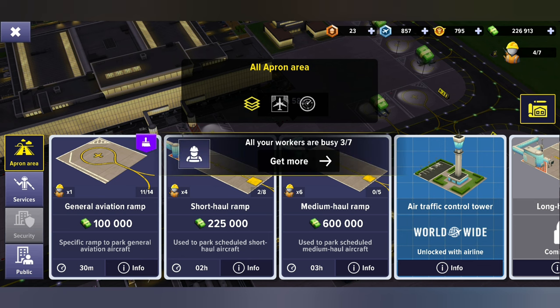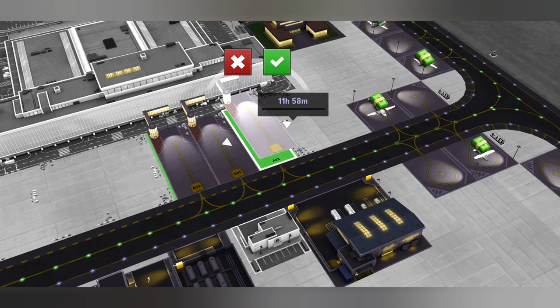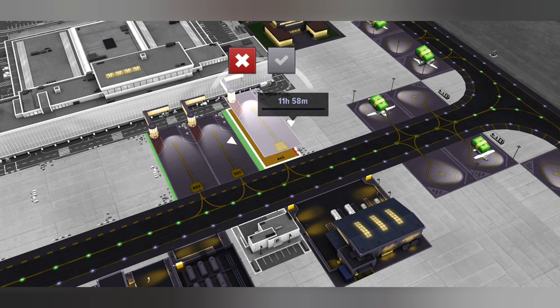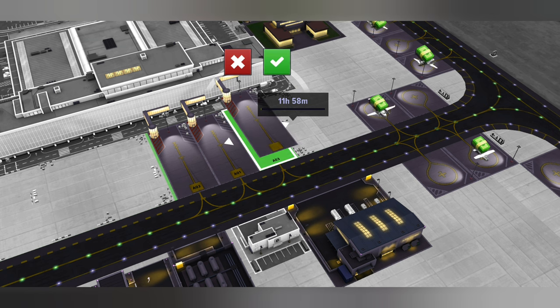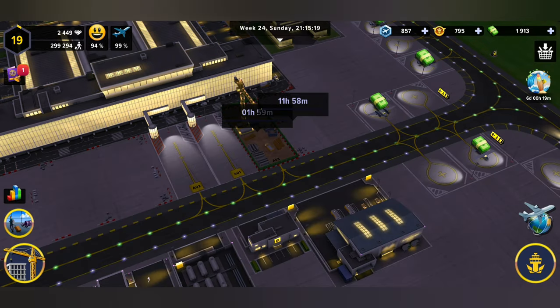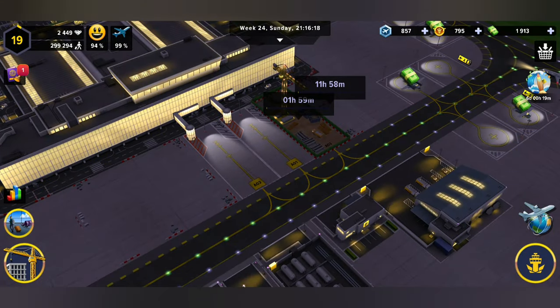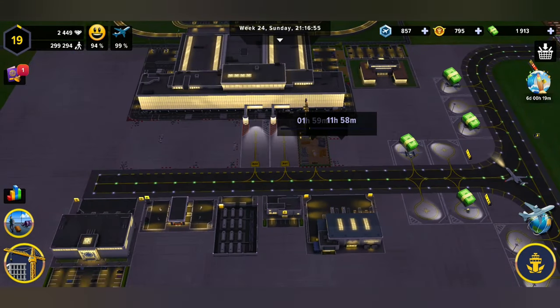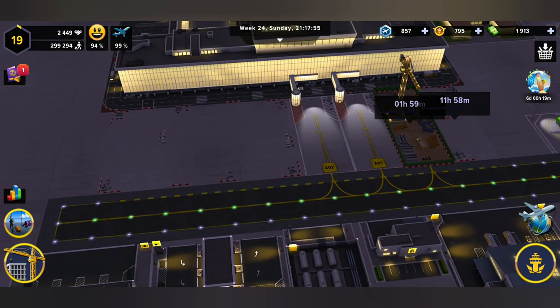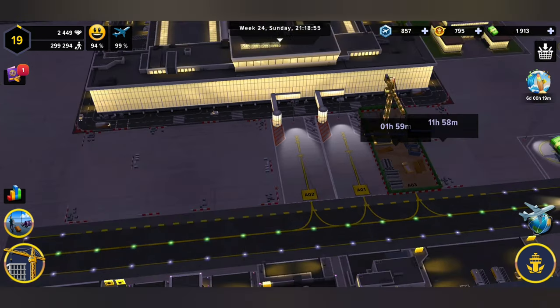It would fit in perfectly with another ramp area. For myself I would have liked a medium haul ramp in there, but for my airport right now the best thing I can put in would be a short haul ramp. We're going to build that — and that's how you build a brand new ramp for any short haul or medium haul planes. If you want medium haul, you're going to have to unlock all of these other worksites as well.